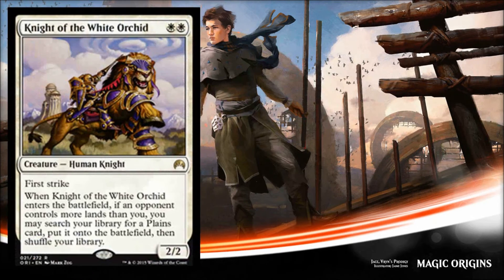The first one is Knight of the Wild Orchid. Those of you who played Shards of Alara will be familiar with this card — it is a reprint, but this is a very powerful card. It can be very powerful in unlimited, and it definitely has standard implications as well in the right decks.